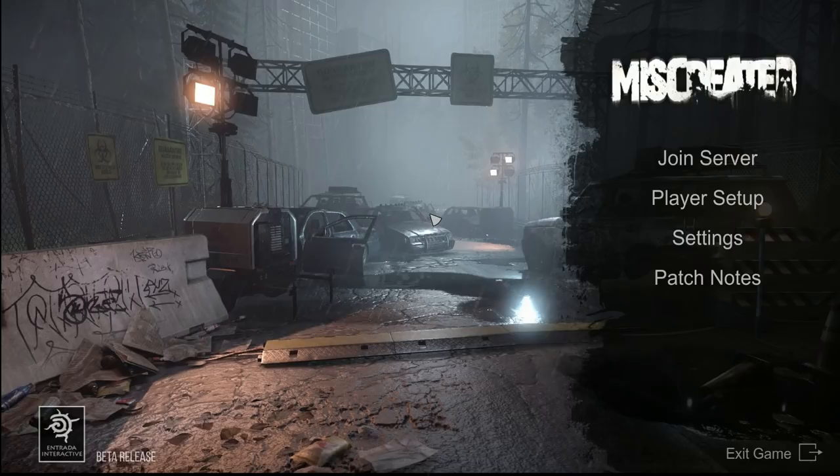Before you start Miscreated, make sure your headphone or speaker volume is very loud so you can hear everything in detail. If your output device isn't loud enough, go to your sound settings, advanced settings, and under enhancements click loudness equalization to boost the sound a bit more. Sound in this game is extremely important — being aware of your surroundings will be the difference between life and death. You can also activate bass boost to give all sounds a bit more oomph.